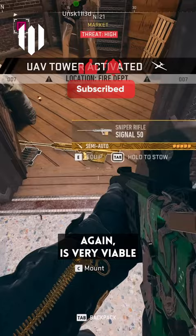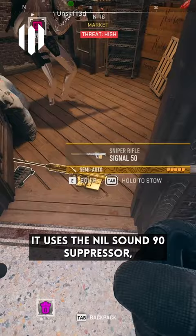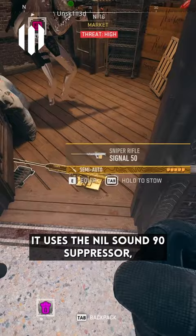The build on this sniper is very viable for DMZ — it would make a good contraband weapon to add to your collection. It uses the Nil Sound 90 suppressor, the Olay-V laser, Forge-Tac Delta optic, high-velocity ammunition, and a 7 round mag.